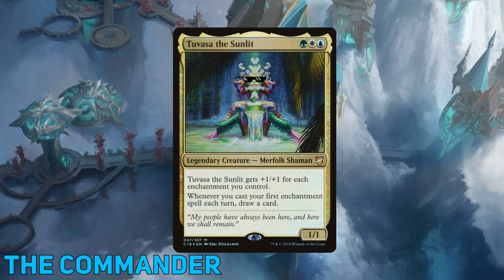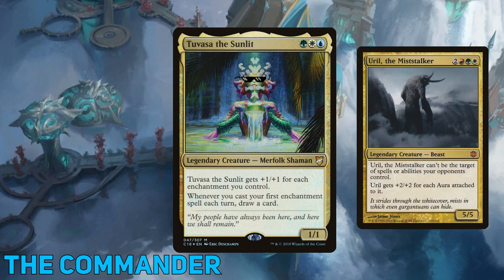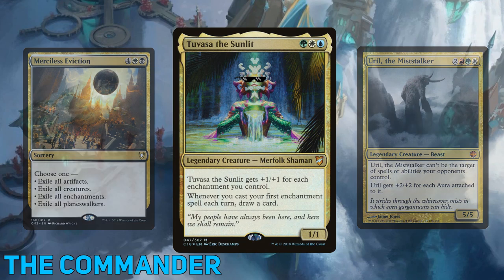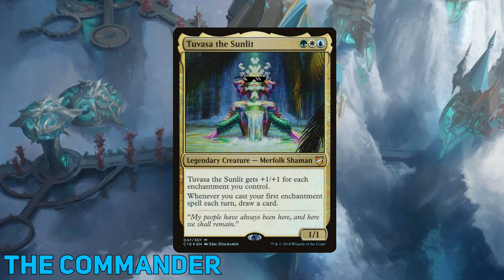She reads: Tuvasa the Sunlit gets +1/+1 for each enchantment you control. And whenever you cast your first enchantment spell each turn, draw a card. One of the main things Voltron strategies can get stuck on is a lack of card advantage — you power up one huge guy and then someone casually Merciless Evictions you and you're sent back to the stone age. Tuvasa solves this problem, allowing you to draw an additional card a turn for simply playing enchantments.